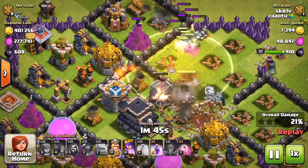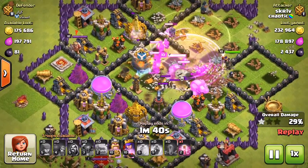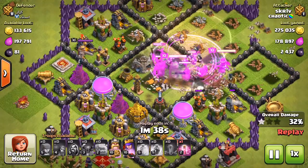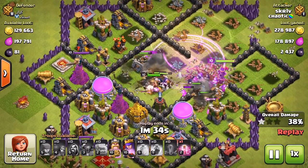Drop the healing spell right there, just to keep the healers safe, and drop the rage spell right there to follow up with it. The heal and the rage spell really helped in the middle to clear everything out.